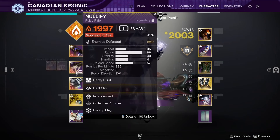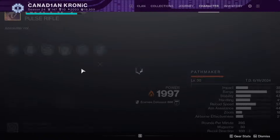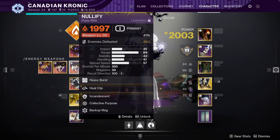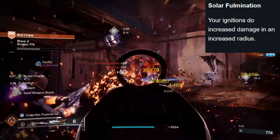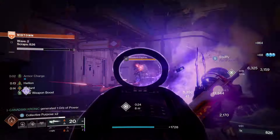Now for Nullify, I have two different rolls. One of them is going to be when I'm using an Ignition build with Incandescent and the Solar Fulmination Artifact perk this season. This weapon just shreds through adds, so it just spreads Scorch perfectly and causes Ignitions whenever you need them.